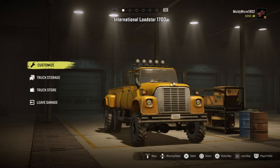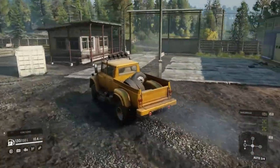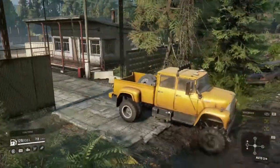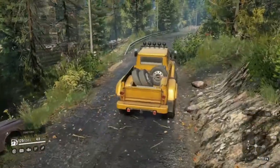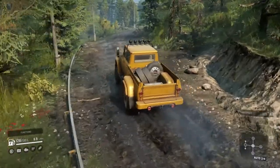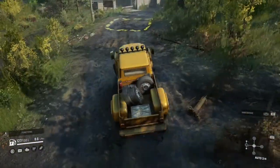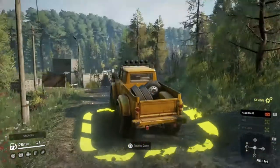It does have all-wheel drive and diff locks which are permanently turned on from standard, we've got the off-road tires on there now, and we have got some spare tires. We are outside for the first time in the International Loadstar. I have to say this thing has been raised quite a lot — it does look absolutely massive. We now have the high range gear option and two different low box options, so hopefully we shouldn't have any problems with getting stuck today.